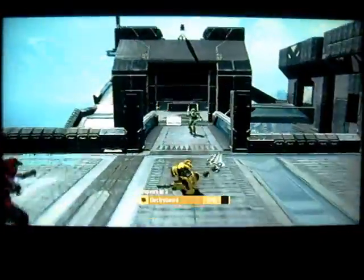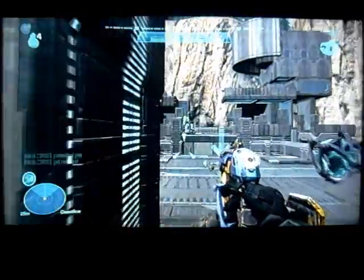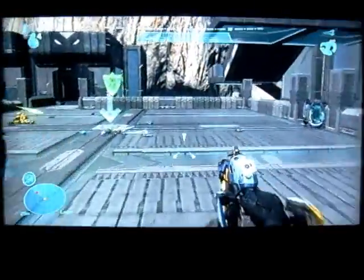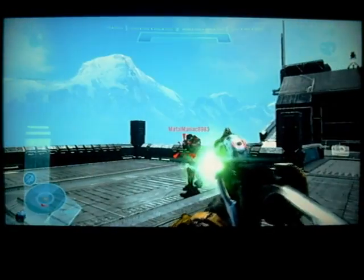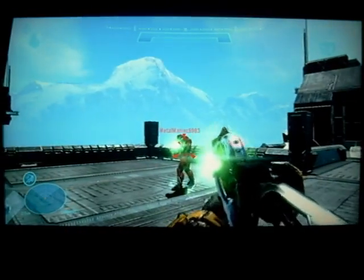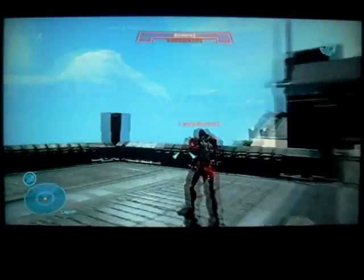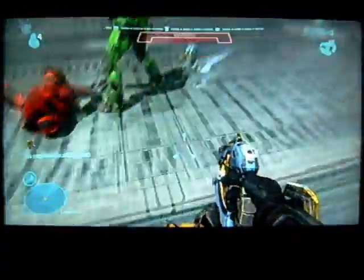I also included the plasma pistol because it's a pretty good weapon if you're trying to melee. By holding the trigger, you can overcharge it and get a little lock-on. Next time you've drained their shields, you can simply walk up to them and punch them, and they're down really fast.